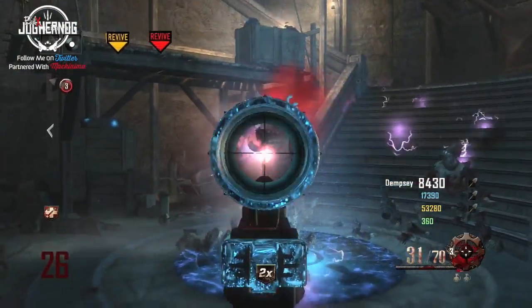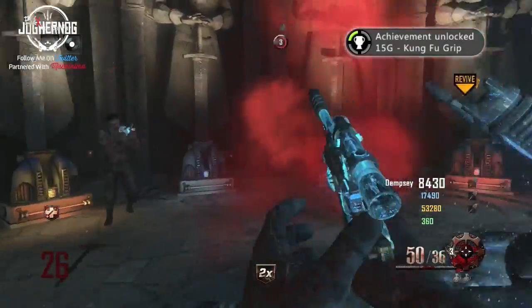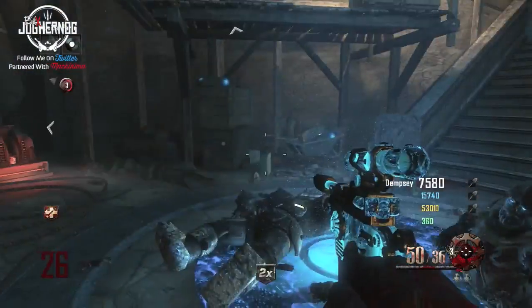You guys can see he's gonna try to take me down right here. He took my friend, and I freed my friend from the Kung Fu Grip. Now I've got the achievement because I just freed myself and him at the same time. So there you go, 15 Gamerscore.